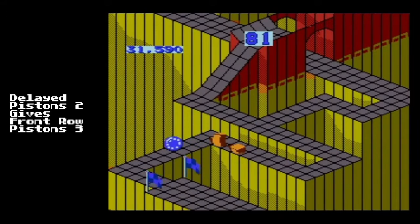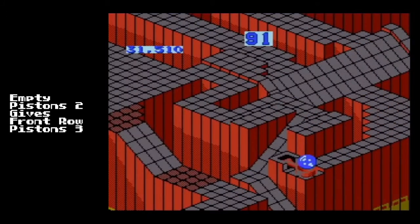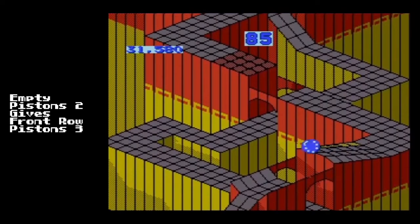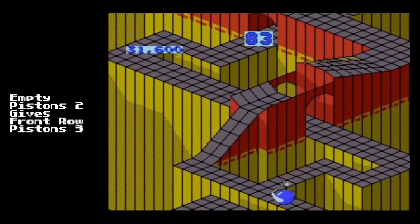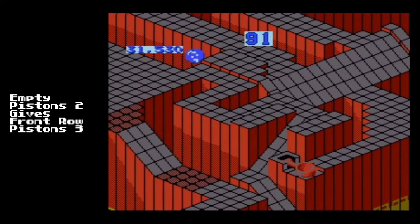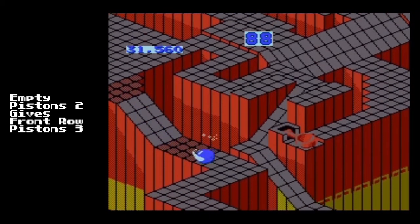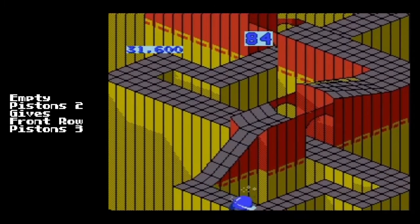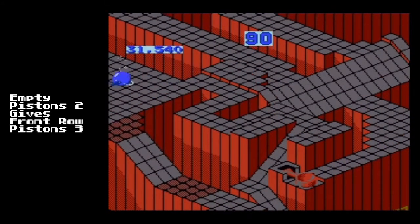The third scenario yields the same result as the second: an empty Pistons 2. Instead of that one-two combination, it's just one and then nothing. You go to Pistons 2, you get the back row, and then nothing at all. That yields the same result as the delayed — basically any delay after that first set of Pistons pop up in Pistons 2 should be a big indicator that you're going to slow down for Pistons 3. Otherwise you're going to bonk right into that front row of the third set of Pistons.